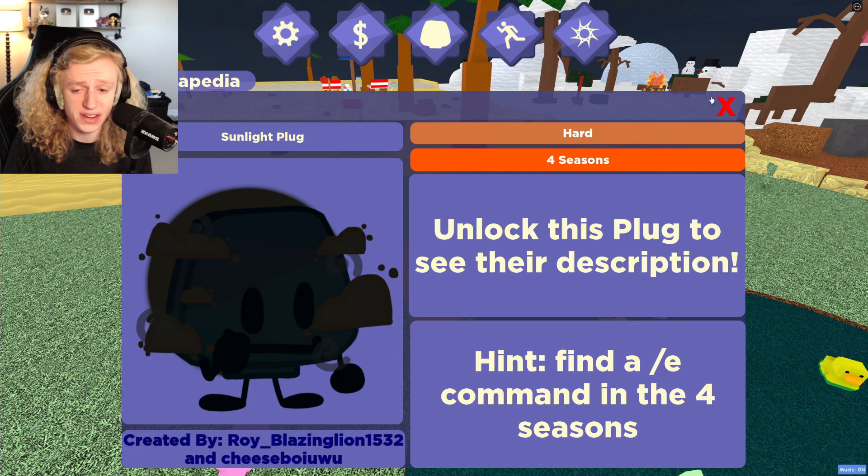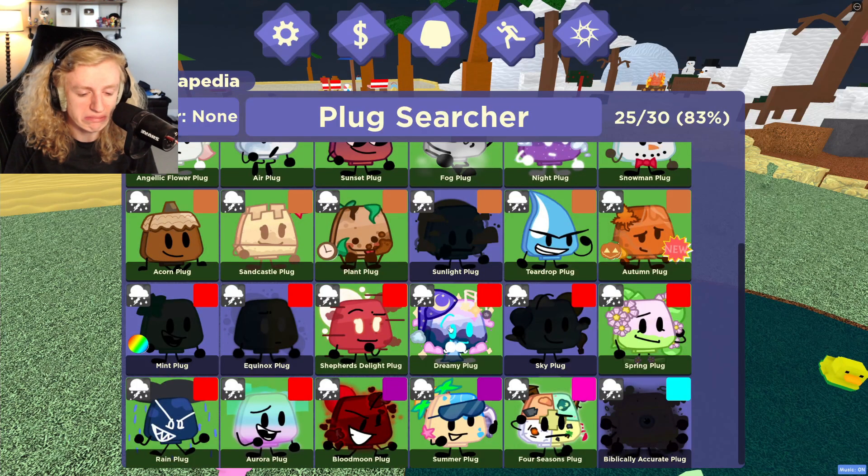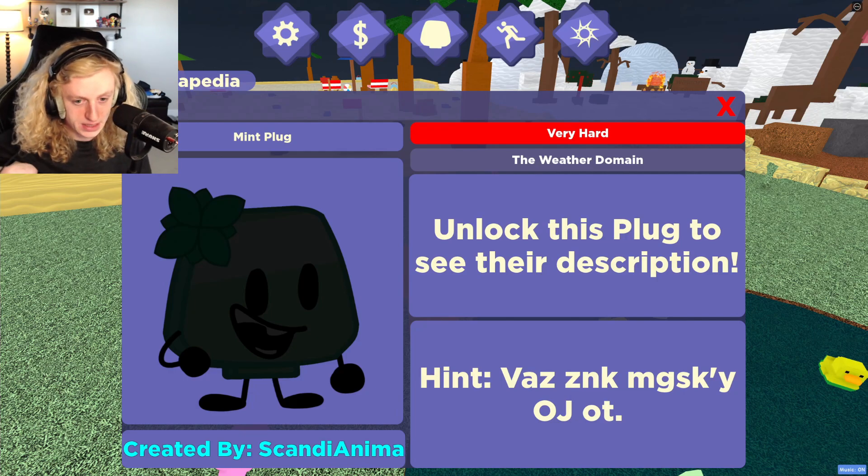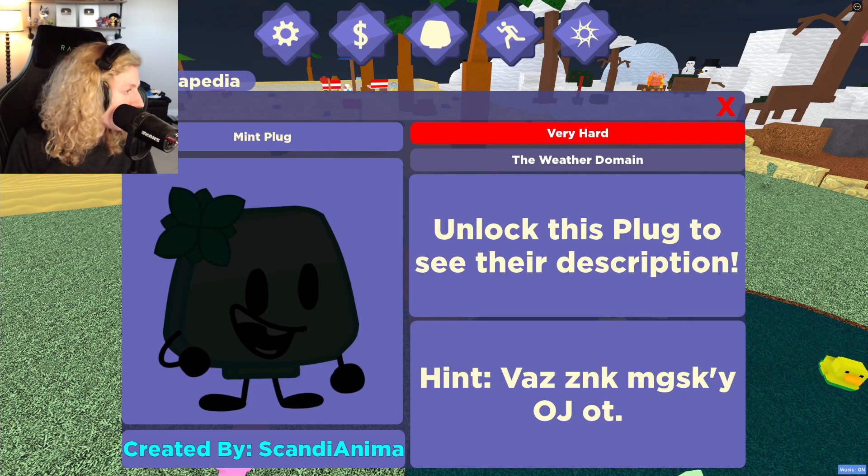I need to find a slash E command here. I really don't like doing that. I think this is probably a cipher, so I think I'm gonna try to figure that out. The cipher is Vaz-Zinc-Megaski-Y-Oj-Ot. I don't know if it's Caesar, but we're gonna see.